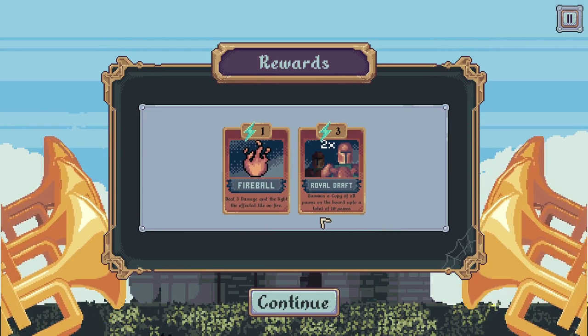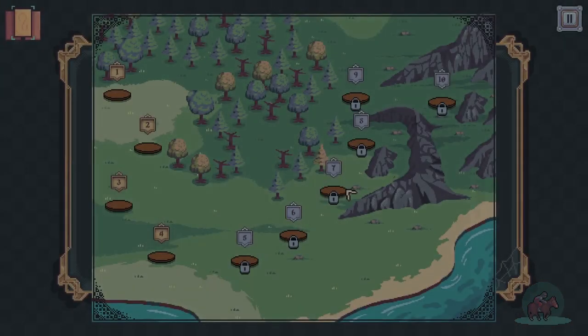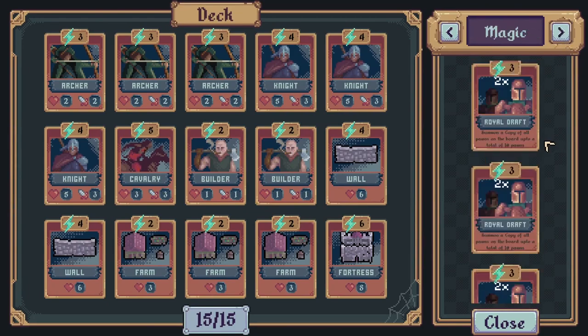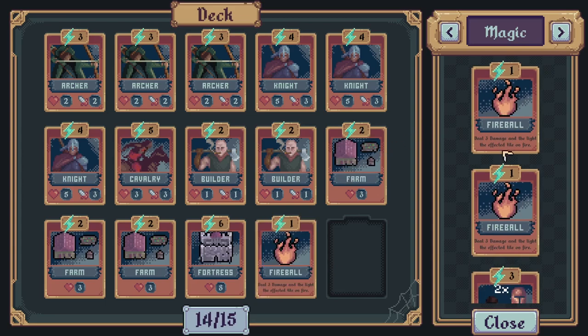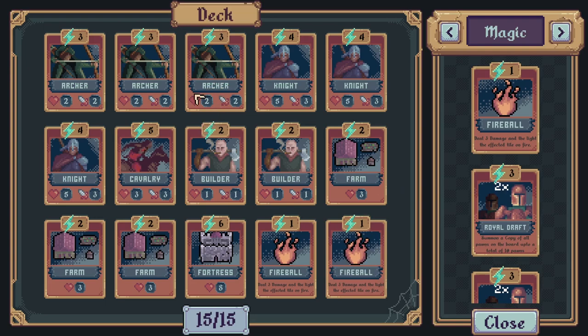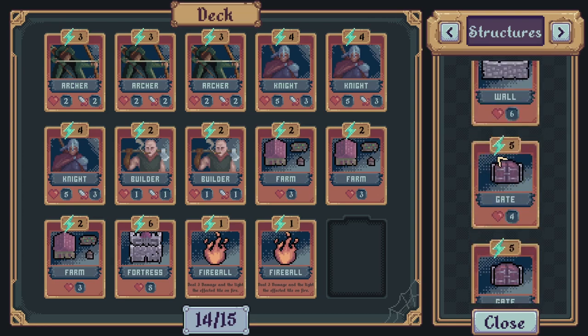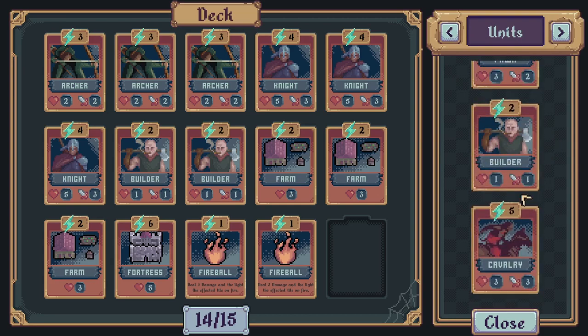Here's some magic cards. We can add this to our deck — deal free damage and light the affected tile on fire. Royal Draft — summon a copy of all pawns on the board up to a total of ten pawns. Well, I don't have any pawns in my deck at all because I took them all out. Let's have a look at the magic cards. We've got a few fireballs. I'm guessing that could only be cast by my commander. I'm not really using walls, so let's maybe get fireballs involved. My archer strategy seems to be okay. Cavalry, I don't think I'm going to be using. We've got three farms in the deck — that's quite a lot. But we don't seem to be going too defensively, and I think I will keep the cavalry in my deck. Let's go for one more battle in this video.